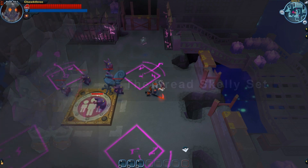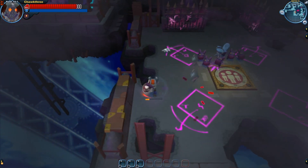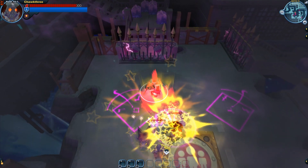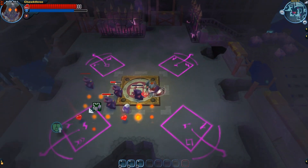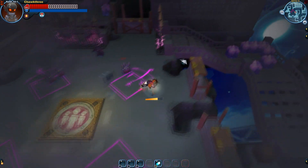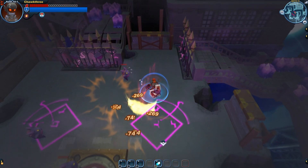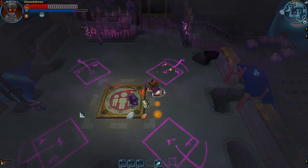First, let's look at a set with no damage penalty against fiends — the Dread Skelly set — to get some baseline numbers. We got 193 with each basic attack, and with the charge the initial hit is getting around 312, and the little spikes are getting 100 damage. Now switching over to the fallen set to see how it fares with that very high damage penalty against fiends: we got pretty low numbers for our initial attacks, 269 for our charge, and 74 for each of the spike hits.